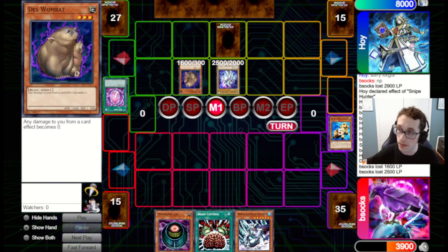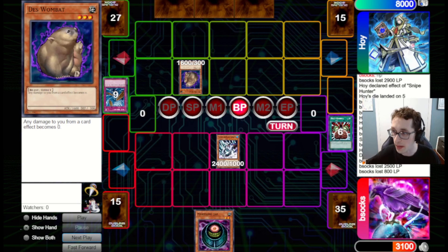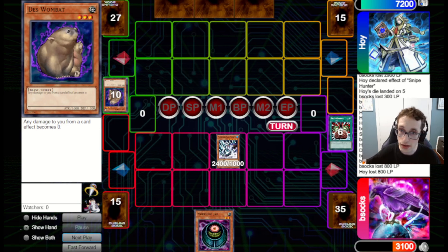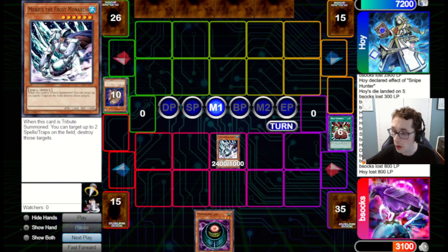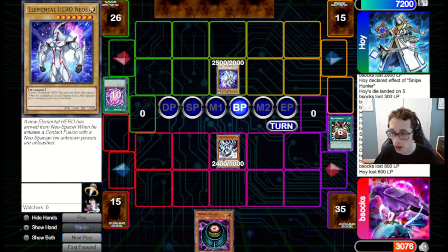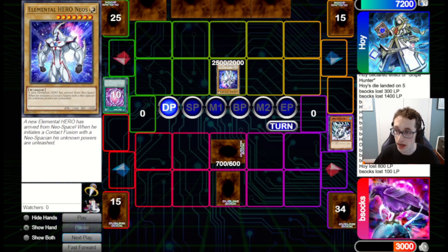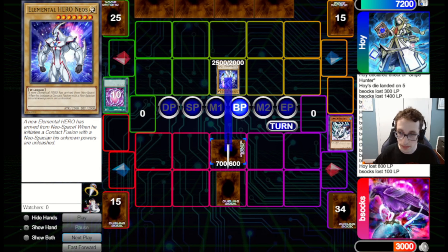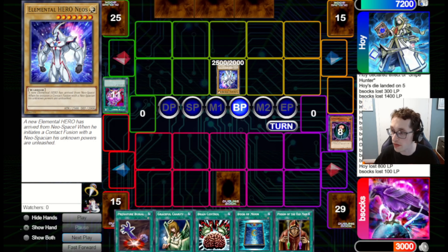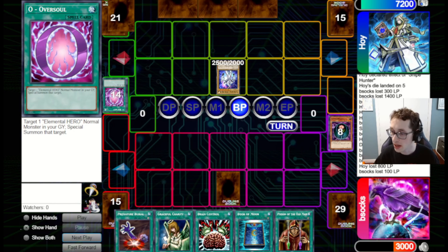Wombat is a major problem for this deck. After siding, it's really, really weak to a lot of things — Wombat and Decree being very prime targets. We go for Brain Control on the Neos, tribute it for Mobius, pop the back row, and attack into the Wombat, dealing 800 damage. Unfortunately, they've got another Oversoul to bring back that Neos and attack into the Mobius. They attack the Morphing Jar, so they lose four cards and we both draw five. All three Oversouls are gone now, so they won't be able to recur that Neos very easily once we clear it.